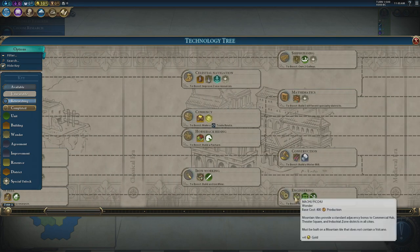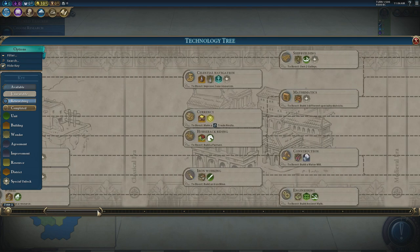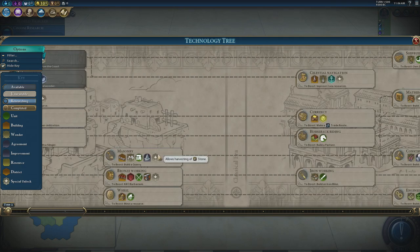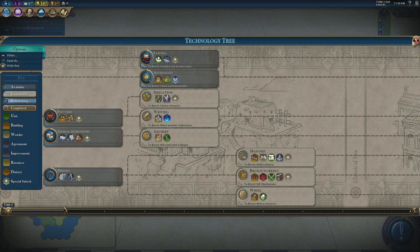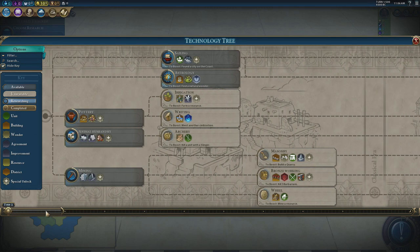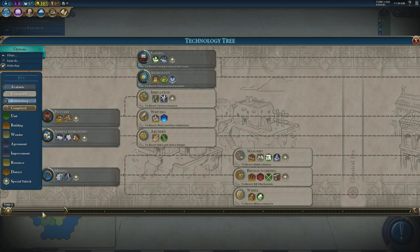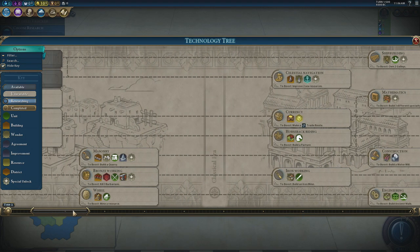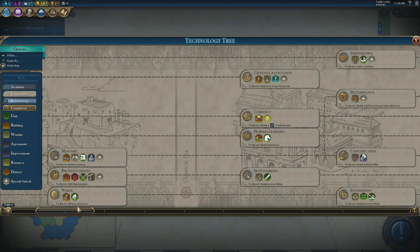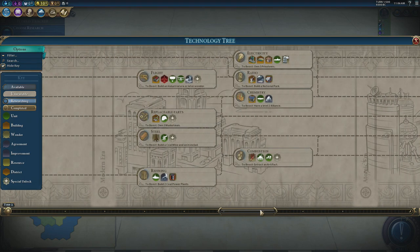The computer will be building Machu Picchu before you've even beaten Writing — that's just the way it works. I think the computer starts with the Wheel, and then masonry, puts walls down almost immediately, then jumps to Engineering. It makes them seem way ahead, and they are. But domination victories are much harder in the early stages of the game. You can run around with archers, swordsmen, and battering rams — it doesn't matter. As soon as walls go up, a single forested or jungled city with mountains and rivers can just utterly ruin it.